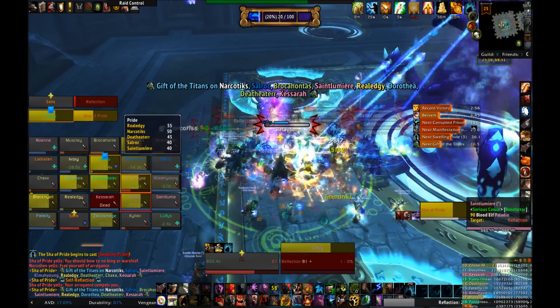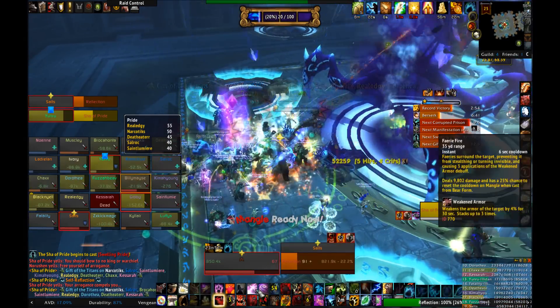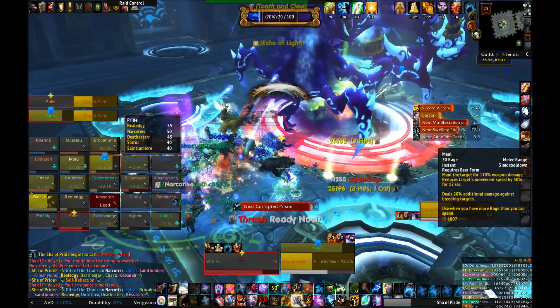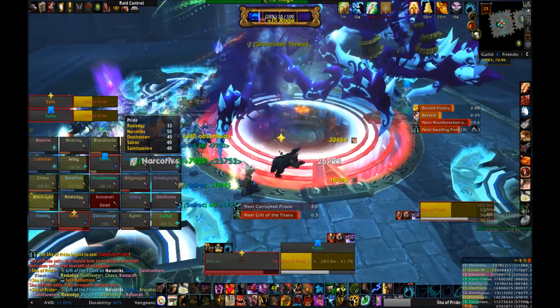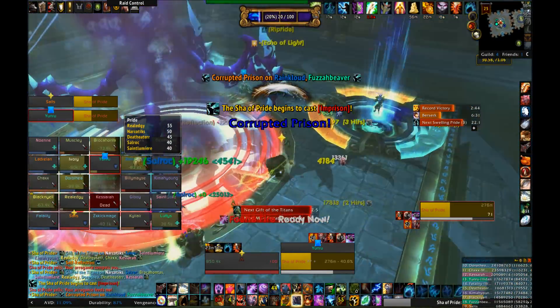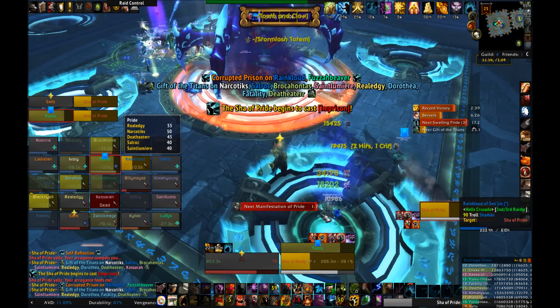Every minute or so, the boss will summon a Manifestation of Pride in the back of the room. This is a pretty simple add that casts a nuke at random raiders that can be interrupted. Additionally, when this add dies, it gives pride to the closest two raiders. The off-tank can pretend to be important and go tank this guy, although they die very quickly — especially if the DPS actually switch to them.